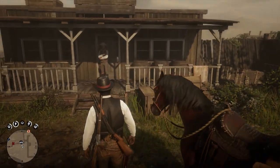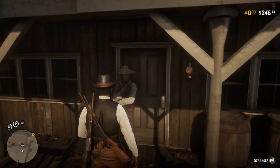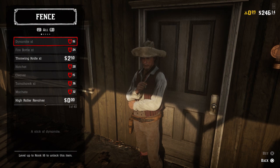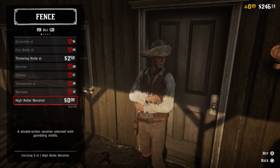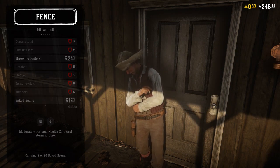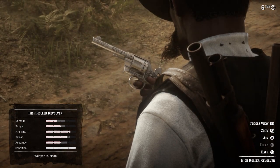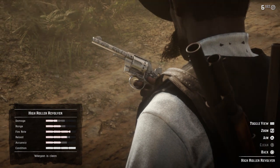Last but not least is the coolest thing, and honestly if I was on Xbox playing this game I'd be a little jealous. We don't currently know if you guys will get it or have to pay for it, but we do know it will be coming to Xbox players in 30 days. This is the Double Action Revolver — the High Roller Revolver. It's got cool stats, it's a double action so it's automatically better, with a faster fire rate than the Cattleman you get at the start of the game, though not as much damage.